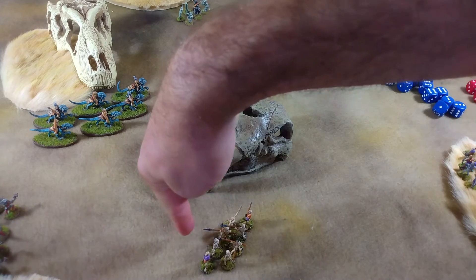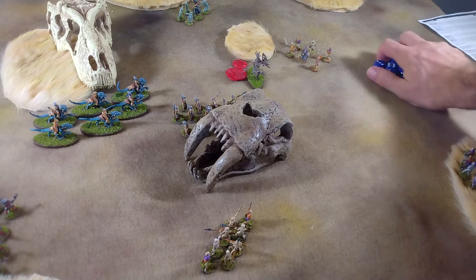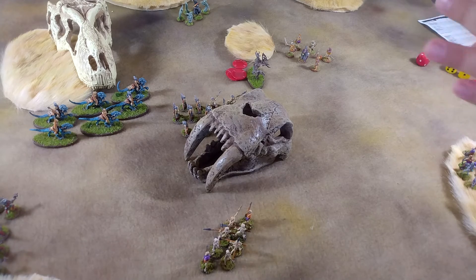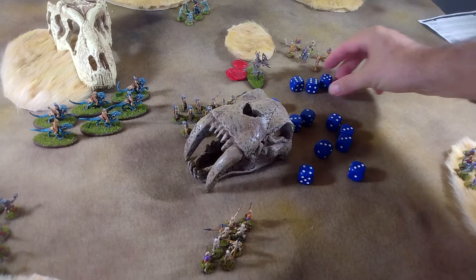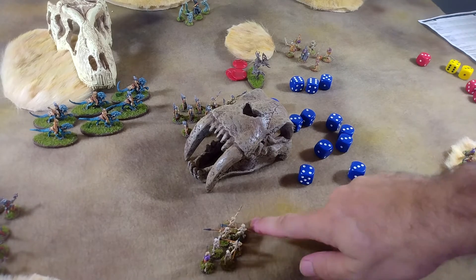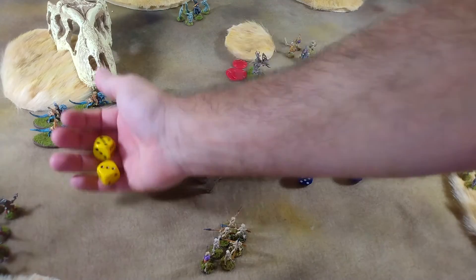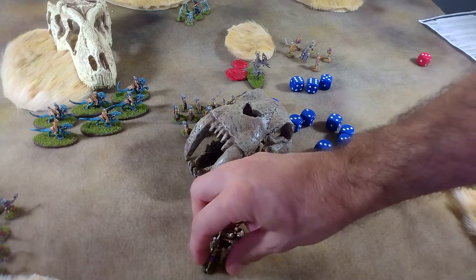We take a shot down here against these guys. With the result of seven we get the shot off — looking for fives and sixes. We get three hits, which will only do one wound to these guys, but it does force them to make a morale check at minus five. With snake eyes, they crumble to dust.